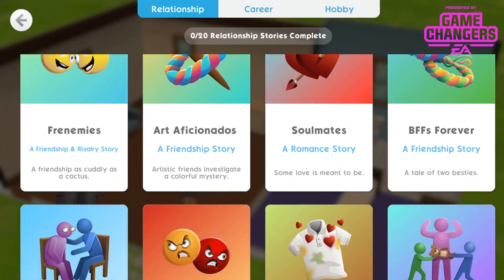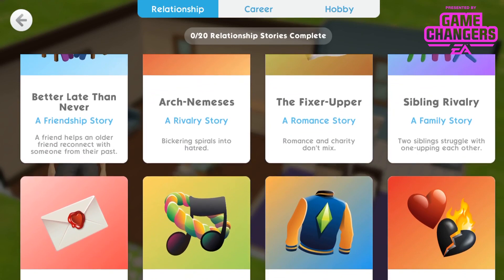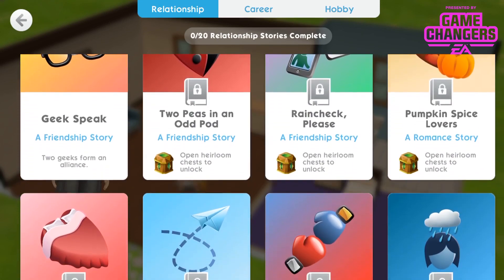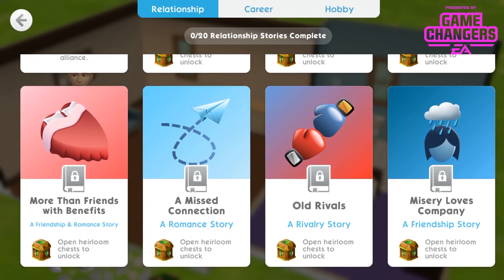This is the end of the video showing the new UI for relationships, careers, and hobbies — this is how it's going to look. It's much clearer and cleaner.